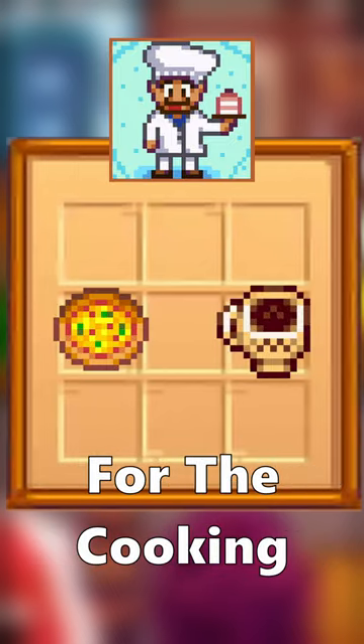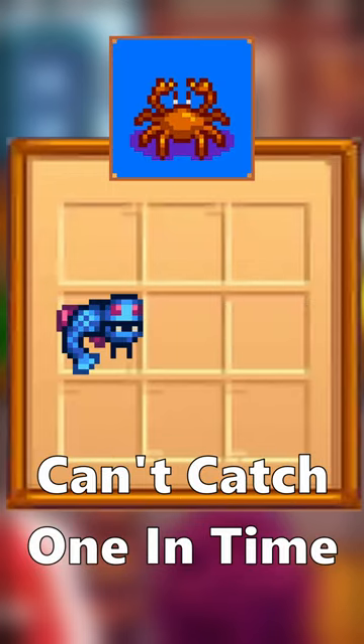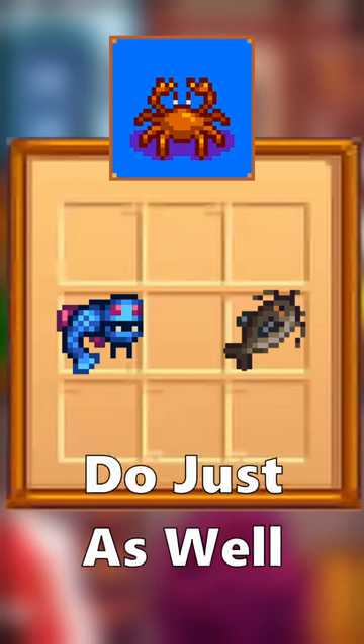Pizza or Triple Shot Espresso are the best for the Cooking Category. For the Fishing Category, any legendary fish is great, but if you can't catch one in time, an Iridium Catfish will do just as well.